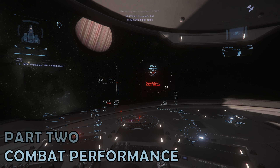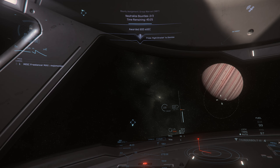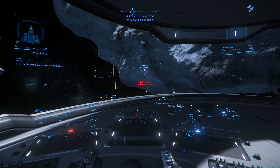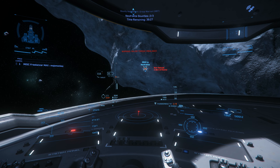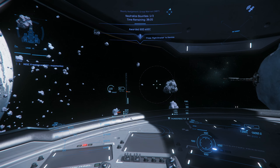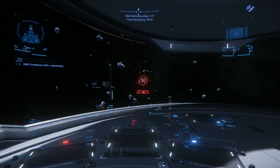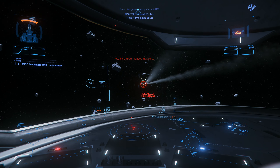Part 2: Combat Performance. Although the stock weapons vary slightly, the hardpoints on the Freelancer Max are exactly the same as for the base model. On the neck are four gimballed pilot-controlled size 3 weapons, and at the back on top is a human-operated turret with dual size 2 weapons. In addition, there are eight missiles — four at size 3 and four at size 2. That gives the Freelancer Max fairly reasonable firepower, especially against smaller attackers. The fact that all of the pilot weapons are on turrets gives them a strong gimbal performance, which is helpful as precisely pointing the nose can be a little challenging. The weapons also provide enough forward firepower to deal with various fighter-sized combat threats.